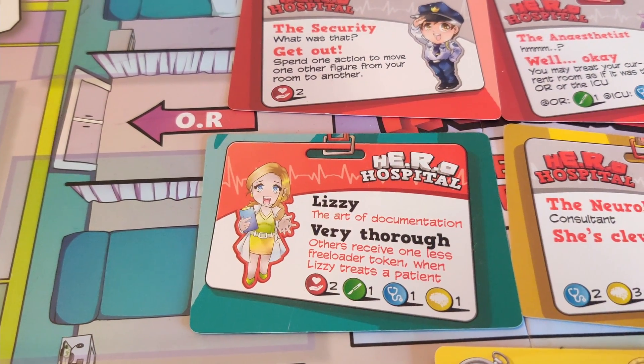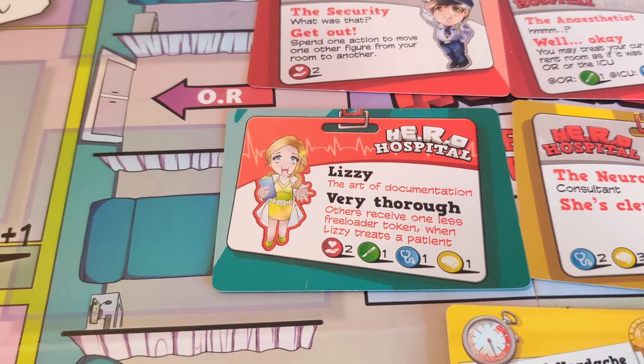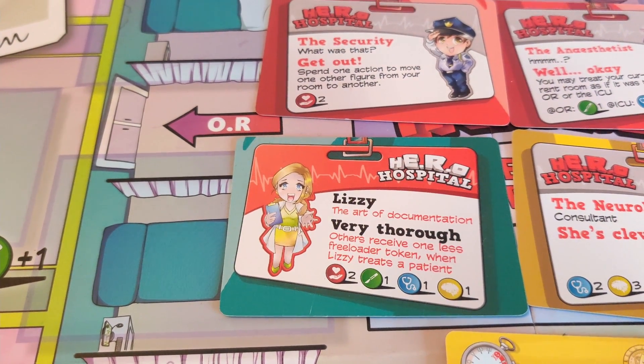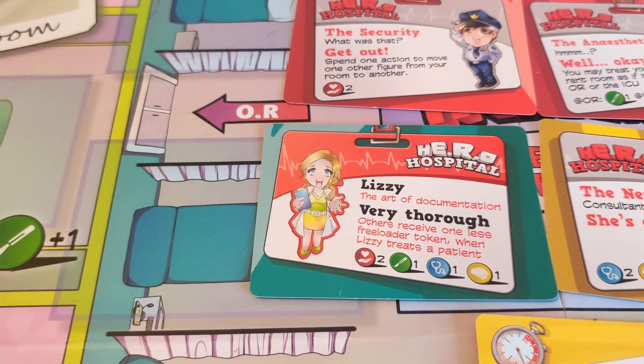Blue is your knowledge of internal medicine — in principle you can use this for almost all diagnoses. And last but not least, yellow is your knowledge in neurology, which you need for all patients whose diseases are related to the nervous system.